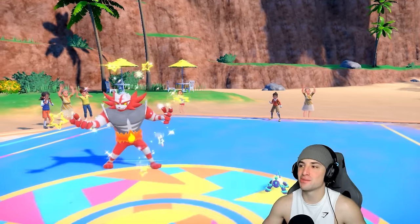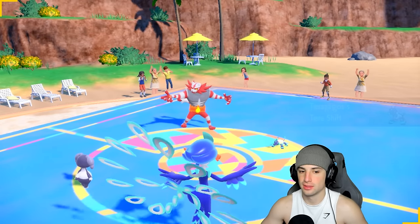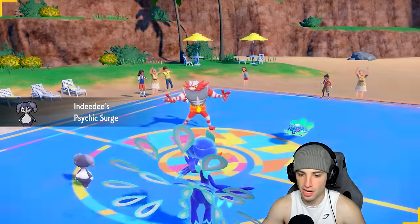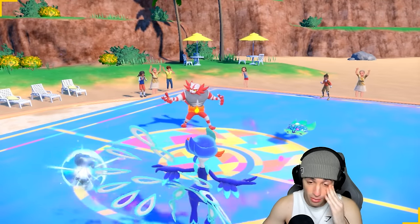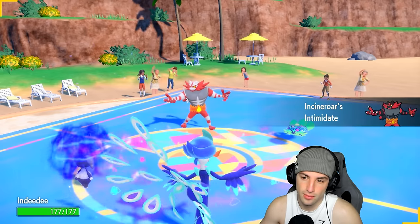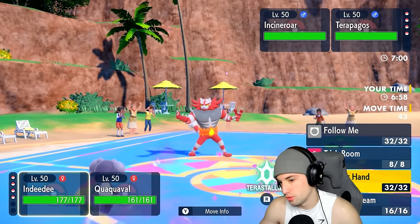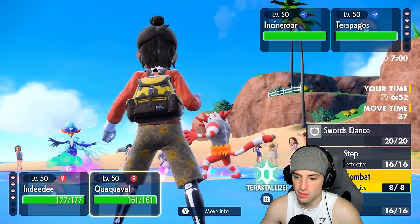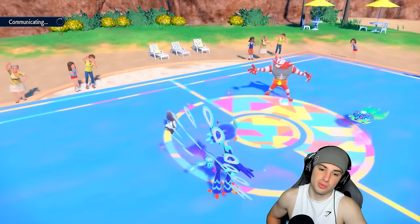Terapagos and Cinderace come out — this is what I don't like. I could go Follow Me, I could go Aqua Step. I have to figure out a way to get rid of this Tera Shell. They're probably just gonna go for a Knock Off. Follow Me isn't a bad play — I'm still gonna go for Follow Me and Aqua Step. Actually, I could go for Swords Dance here instead. I'm gonna go for Swords Dance alongside Follow Me.